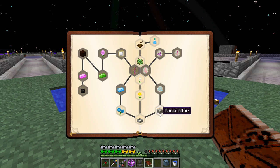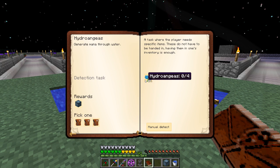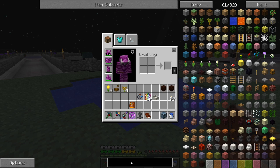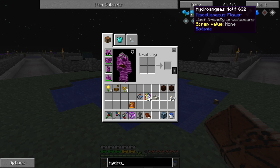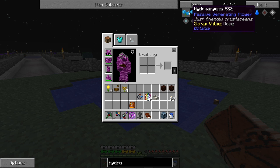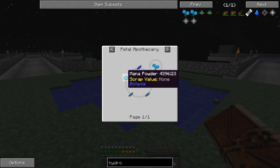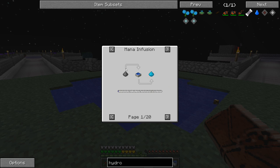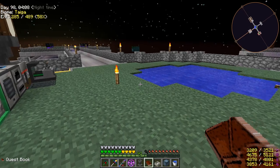Beyond the mana pool we can either do the hydroangeas or do the runic altars and start going into the runes. Maybe we should make the water flowers first. To make them we need blue petals, cyan petals, and mana powder. Mana powder is made with gunpowder thrown into a mana pool - gunpowder is probably what we'll use since we have a lot of it. But before we can do that we have to actually get mana.